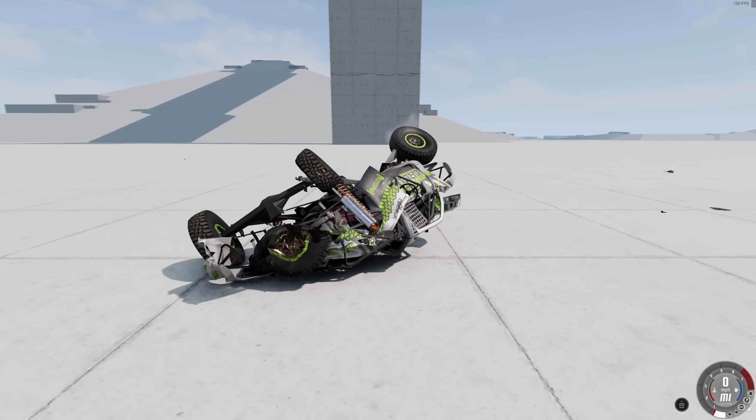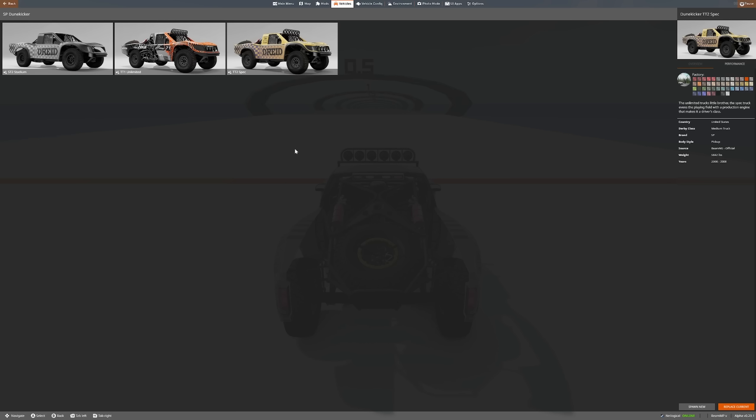So here is what I'm interested to see. It should be fairly similar to the pre-runner, but the Dune Kicker — this thing is an absolute insane suspension beast. So if anything is going to absolutely destroy this track, I think it's going to be the TT1 Unlimited. I like the way this thing sounds, man. Here we go — and it's fast, very very fast. Look at us go. We are just blazing through this freaking track right now.